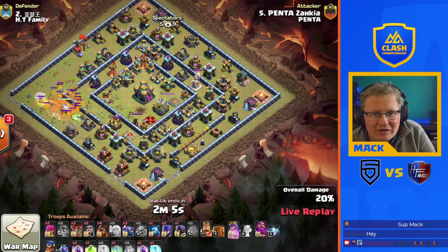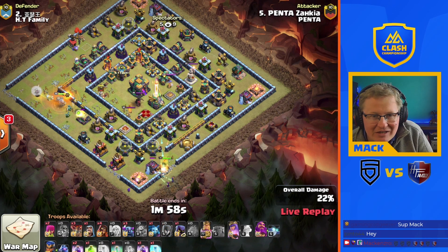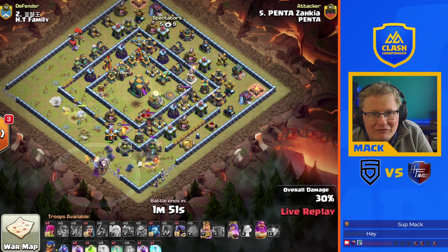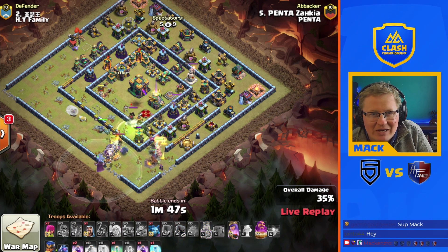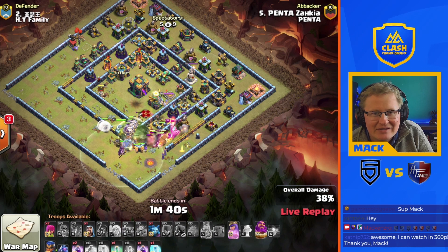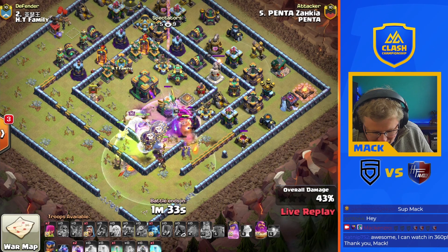One either side at the six o'clock. King comes in over at five with the witches, and then the other gap is for the peckers to come in with those super wizards behind. King's gonna take all the tank in for that eagle. Queen will join up with this pecker push, a second one — pops the king ability to force these peckers through that jump spell.